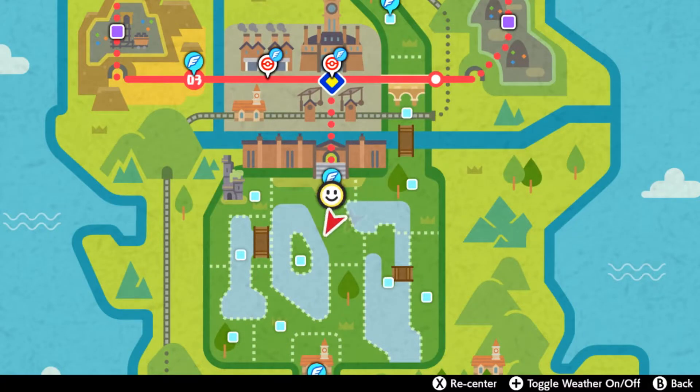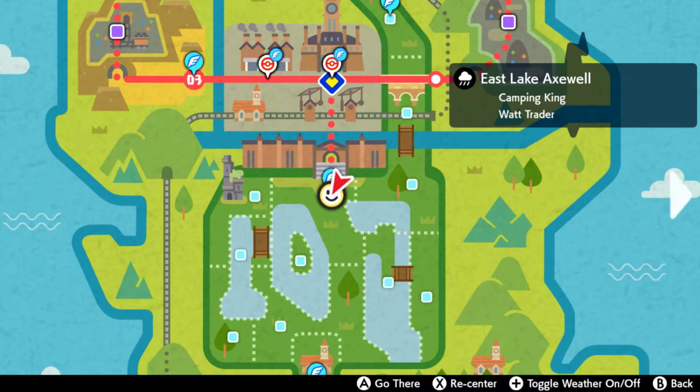Hello everybody, it's Techno here. Today I'm going to show you the easiest way of finding Basculin in Pokemon Sword and Shield. Go ahead and fly on over to Eastlake Axwell in the wild area.